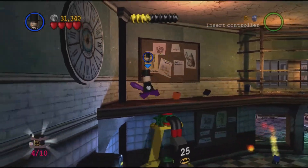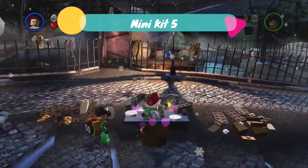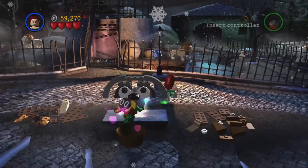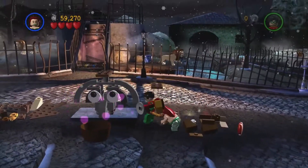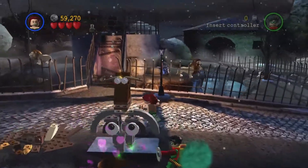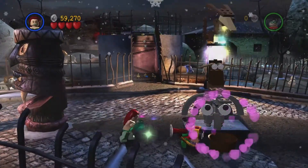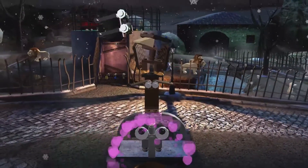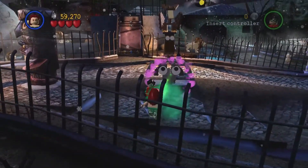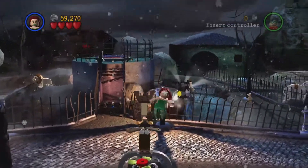Minikit 5 requires us to destroy three objects right near the lion exhibit. The first one is here, the second one is on the right hand side, and the left side has the final bit. Once we've built this, we are going to use Poison Ivy to blow her little gas into the flower pot, which will give us a little boost to get the next minikit.